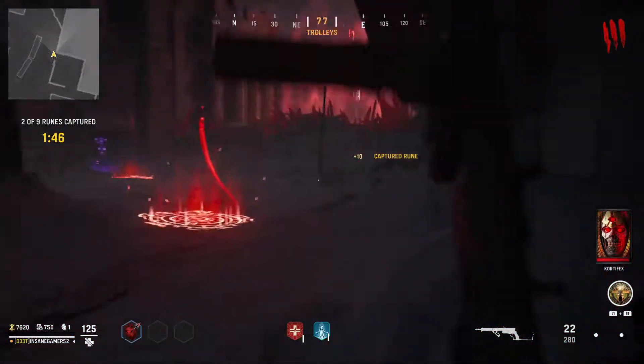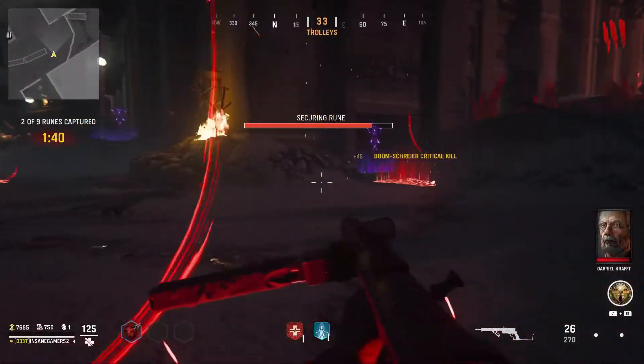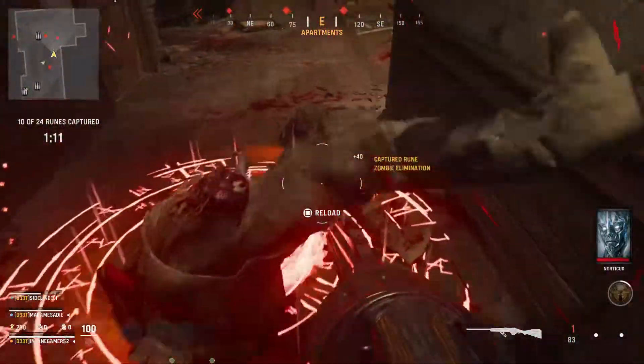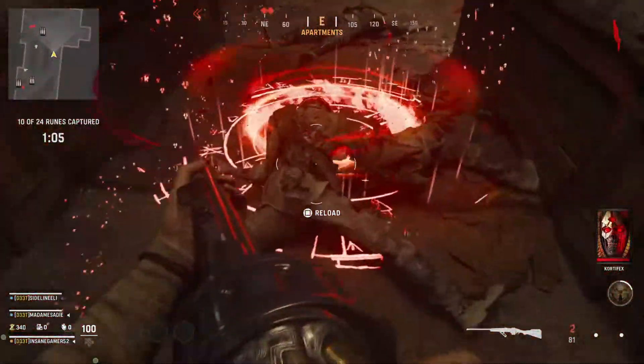Yesterday they added the first new objective to Durran Fong called Purge. In this objective, you have to stand on a bunch of runes on the ground for 5 seconds each to capture them. For every second and a half that you stay on the rune, the fire below you gets one circle closer to the middle. The closer the circle is to the middle, the longer you can walk off of it without your progress resetting, which is really helpful in the later rounds if you get overrun.